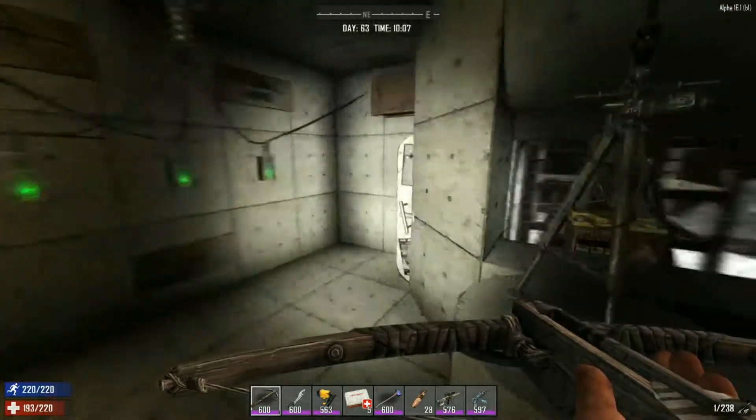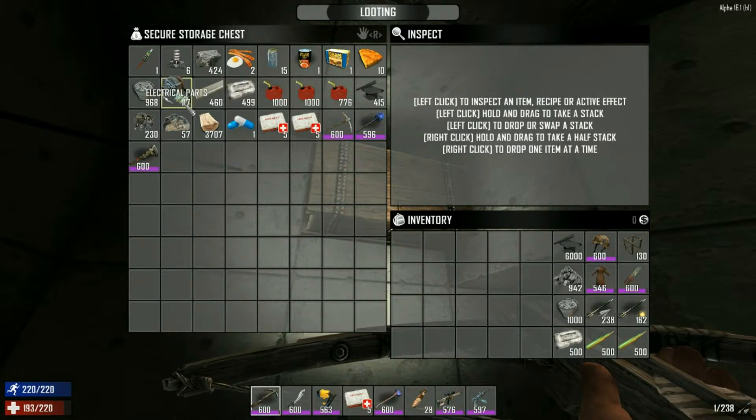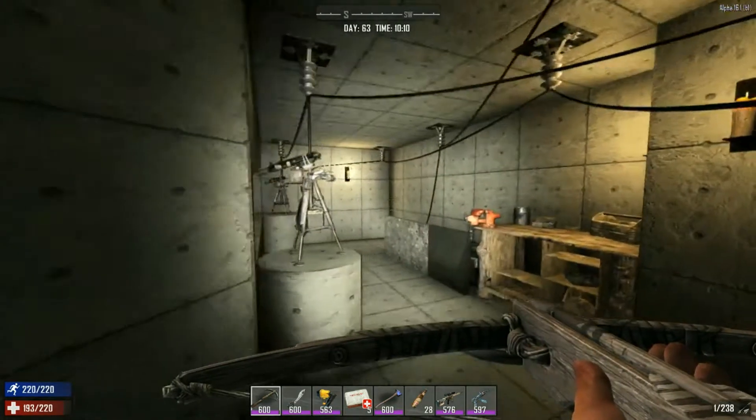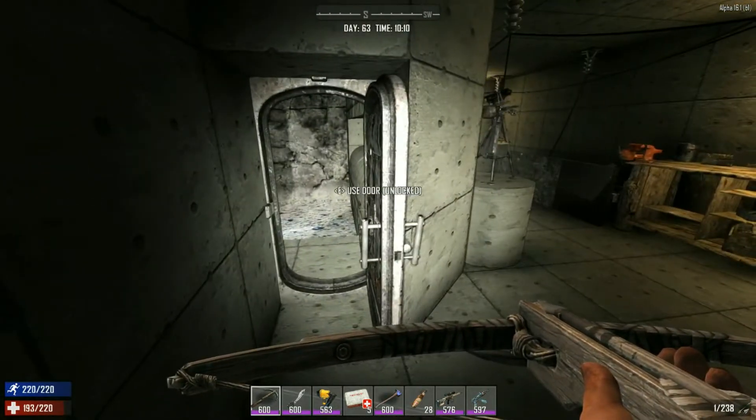So again, this is the last line of defense. I also got this chest here with some supplies — gas, repair items, health, some food. So yeah, we'll have to see how this works.